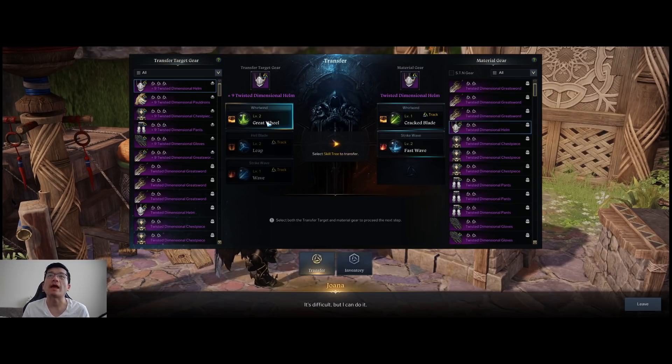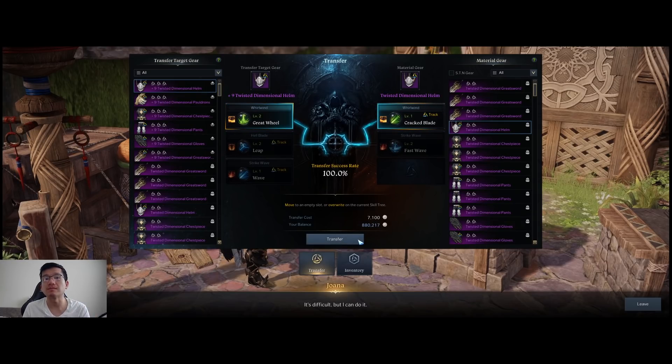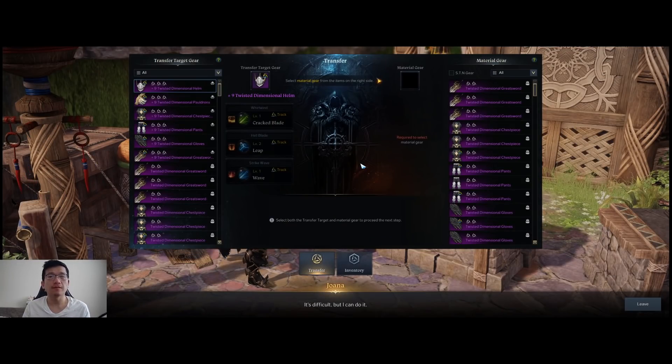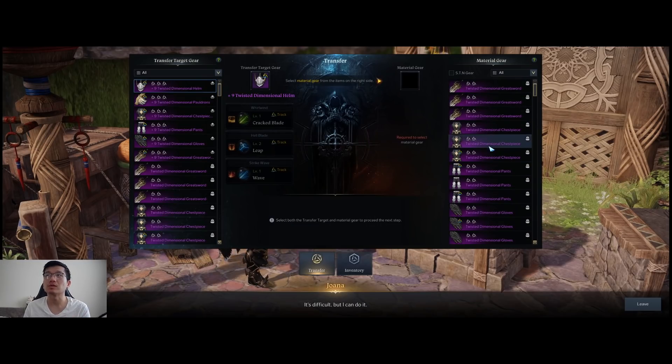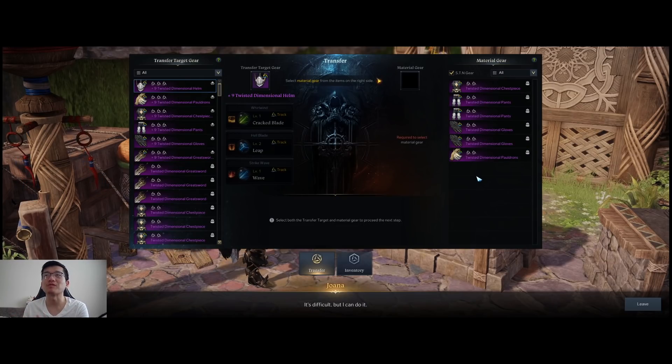What you're going to see is that because this is a level one tripod, I will have a 100% chance of success with this transfer. If it's level two, you're going to have 30%; with level three, you're going to have 15%. So you may want to use Powder of Sage, which you can get off the auction, buy, or craft in your stronghold. I highly recommend if you need more to just buy them off the auction. Since this is 100%, I'm just going to go ahead and transfer.